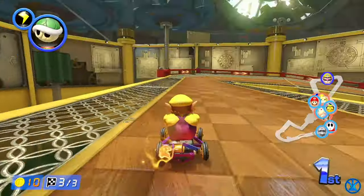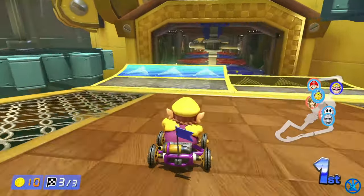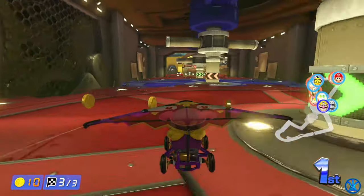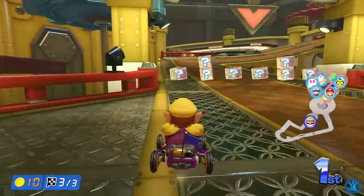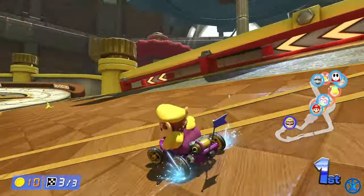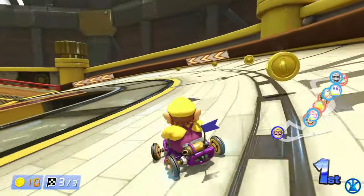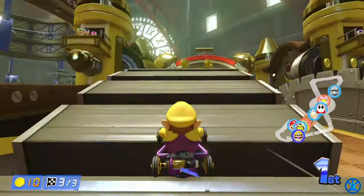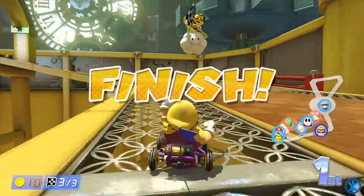Let's just drift this way and do a stunt right here. Doing the ramp stunts and drifting will pretty much keep you in first or get you to first. The double item blocks are definitely good — you get two items. We're really far ahead, which is good. The farther ahead you are the easier it is to stay in first. Let's drift through the finish of Tick Tock Clock — there we go!